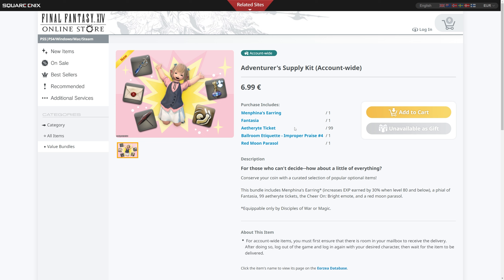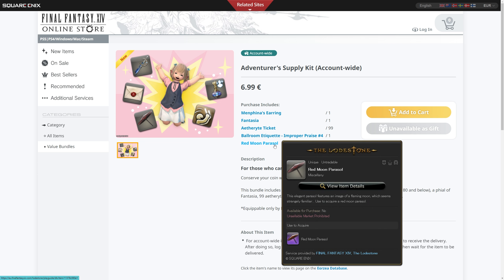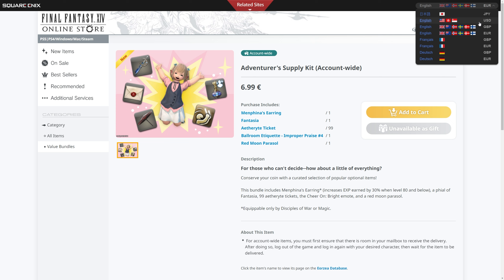We've also got an emote — Cheer On Bright — which is the yellowy-white cheer emote with the glow sticks. I'm not sure how that helps new players, but it's a cool emote. There's also the Red Moon Parasol, something that's obtainable in-game as well. In terms of value, you're definitely looking at the Aetheryte tickets and Menphina's Earring as the main draws, with the earring being the primary reason for this bundle to exist.